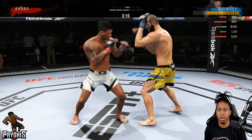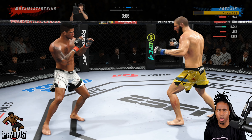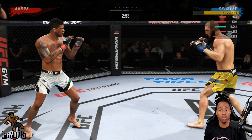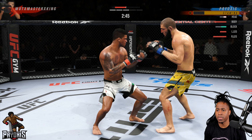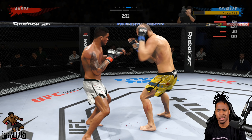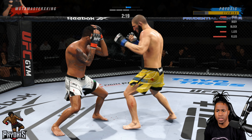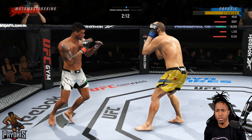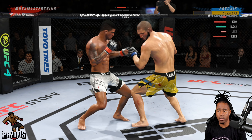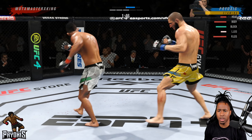Against fighters like Burns or Usman, if you can't get the fight to the ground it's a very tough fight. Anyone with good jiu-jitsu or who can deny takedowns makes it even harder. This is a tough fight — I'm forced to stand with someone who obviously has better standing stats and can also do work on the ground. Gilbert Burns is definitely one of those effective counters against Hamzat Chimaev.